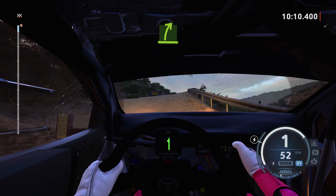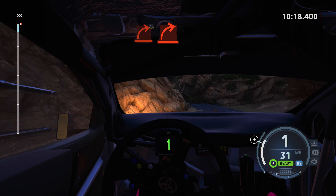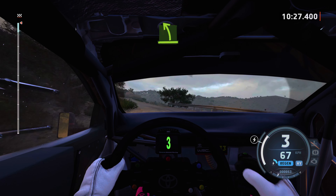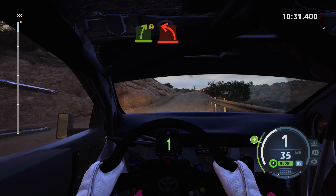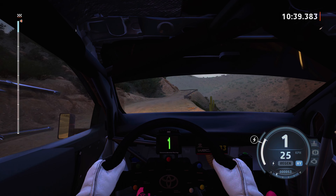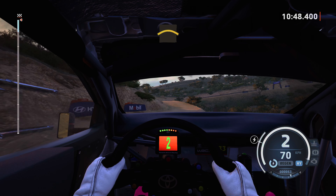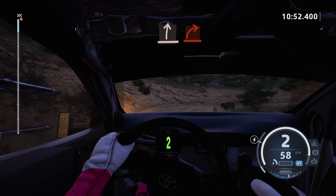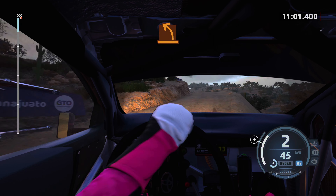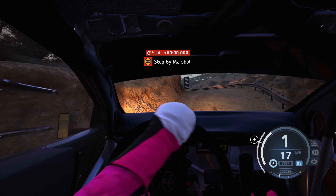Easy right to the crest. And medium left, crest. Hard right to the crest, water splash, and hard right. Hard left to the crest. Easy left to the crest. Caution, easy right, hard left, crest. Hard right. Hard left to the crest. Crest to side right. Tightens hard. And medium left. Medium left to the crest. Tightens hard, over finish. And hard right. Okay, that's an 11 minute 5.4.